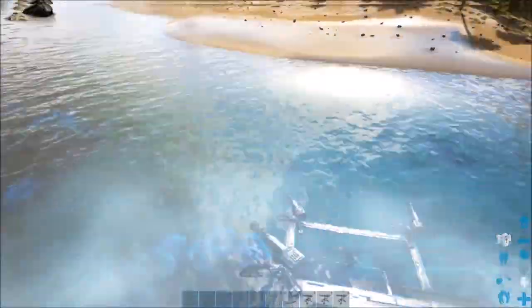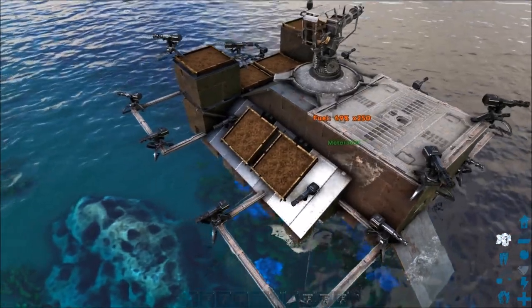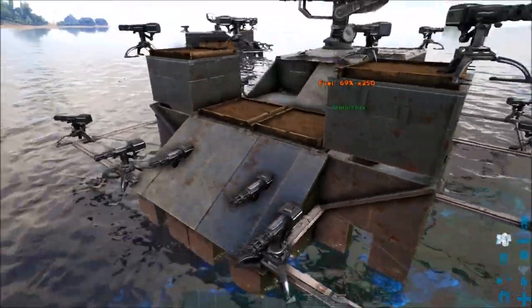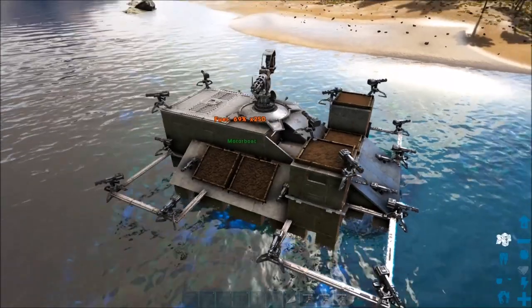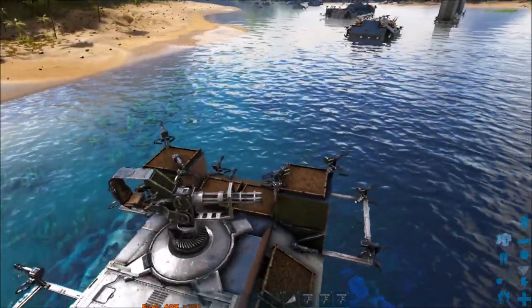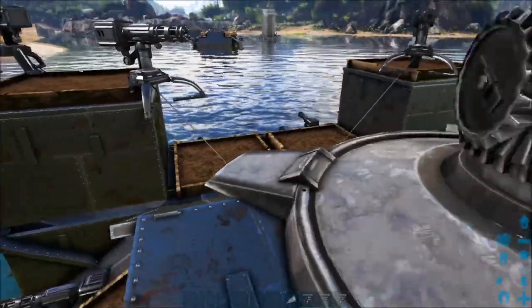Once it's done, you plant your Plant X — we don't want to do it beforehand, because the Plant X counts as an additional structure, but they'll still grow even though we're at the limit. And that's what our war machine looks like, ready for raiding or counter raiding. If someone's raiding you, it's great to have both the minigun and sniper towers on your boat.